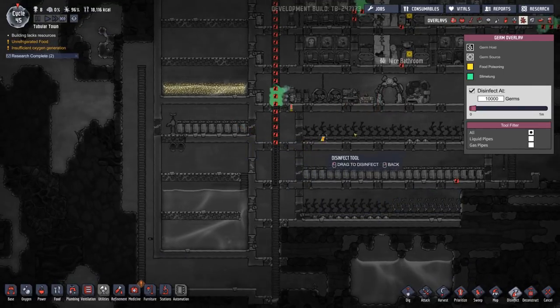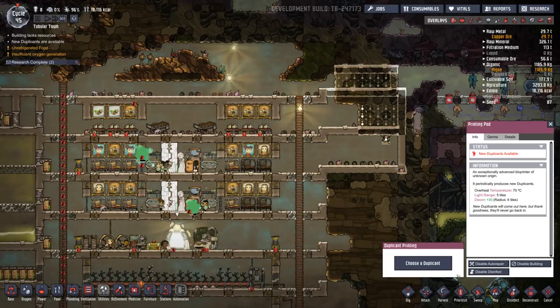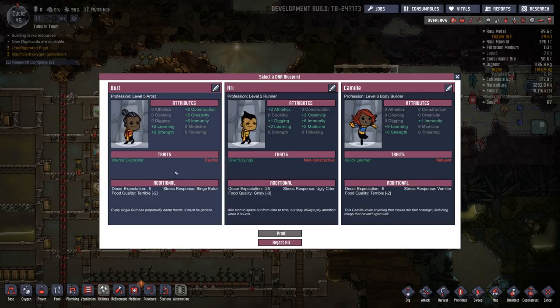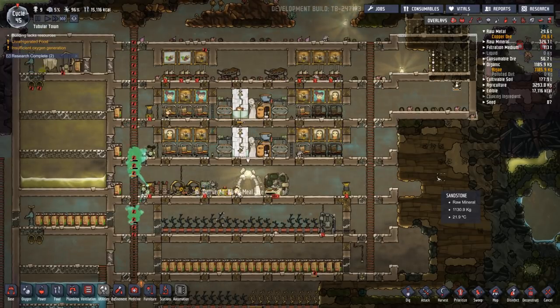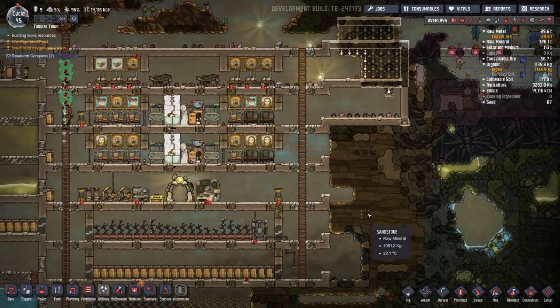It had probably been that bad water from the piping that we made. A new person! Did we get a person today? Yeah. Six immunity, two learning, pacifist - I don't care about that. Interior decorating, diver's lungs - let's take you, Bert. We're going to name you Pottles. Hello Pottles, welcome back to another colony. Are you currently in RimWorld too? I'm not sure. My notes kind of got messed up at the beginning of the month with Patreon. Honestly it's kind of a bad system - it works, but it's just not great.